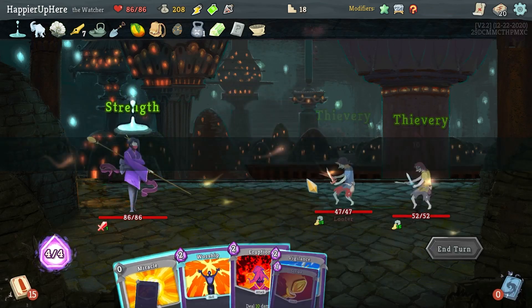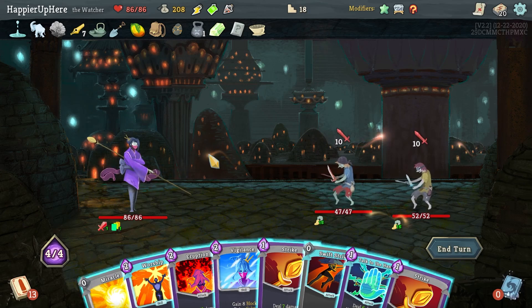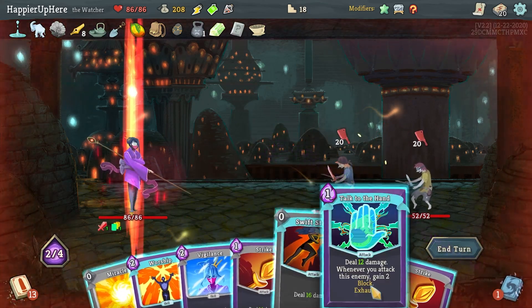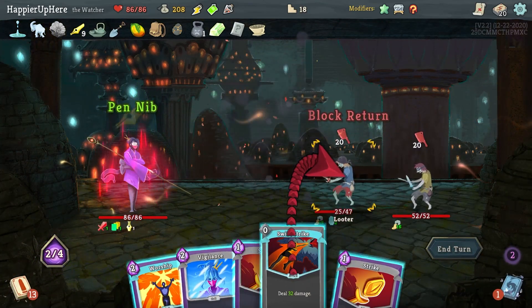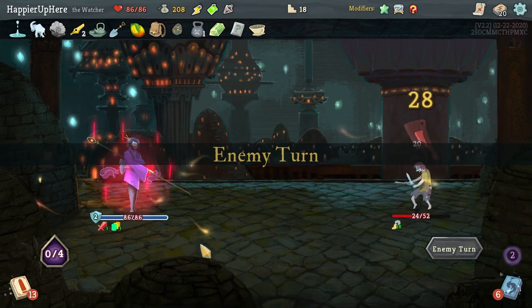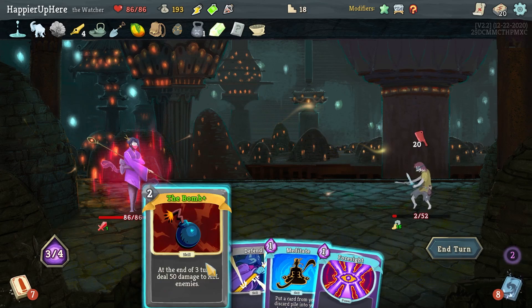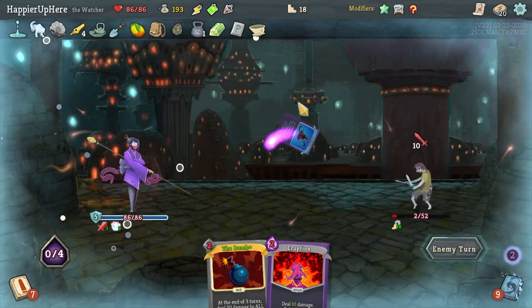Got the Looter and the Mugger. I can do Eruption with double damage in a second — Eruption, Miracle, Talk to the Hand, Double Damage, Swift Strike for a kill. I won't even exit Wrath because I'm pretty sure I can kill. Defend, Foresight, Meditate — next turn I'll be able to kill.